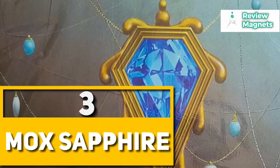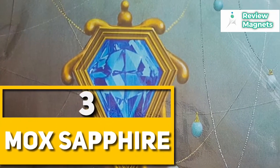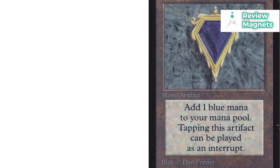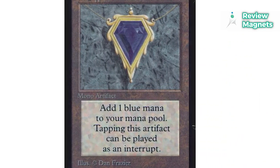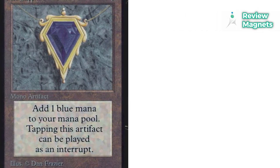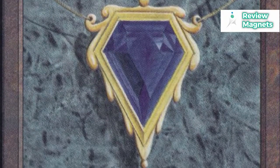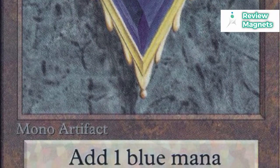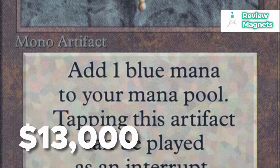Mox Sapphire. Because blue cards were so strong in the original Magic set, the Mox Sapphire is the most valuable Mox jewel and the final member of the Power Nine. Mox Sapphire is by far the most potent collection of Mox cards in the game. It gives players an additional blue mana point per turn. Among the earliest rare MTG cards made is the Mox Sapphire. It can protect you from a harmful spell by providing one blue mana every turn. The price of this card is $13,000.